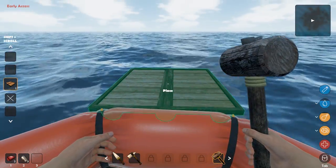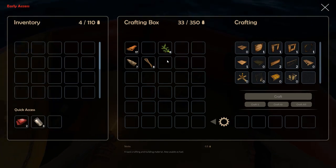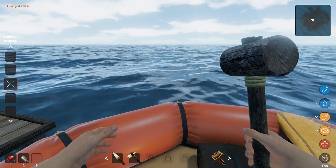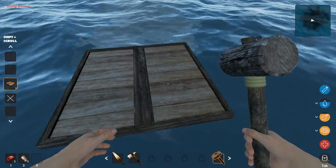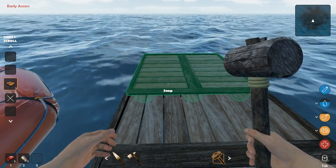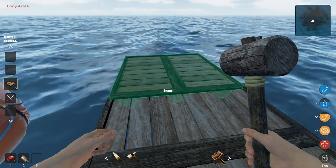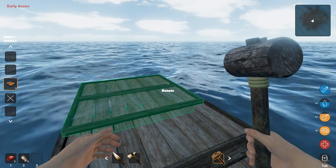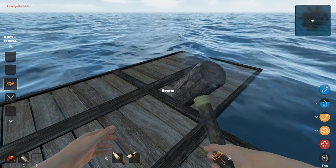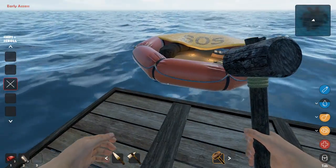We're going to place this down right there. First thing's down. We need a couple more sticks to make this, so I'm going to make a bunch and then we'll go from there. We've got what we need. I want to rotate this — there we go. Place, rotate, place. Looking good, baby. Now we've got a huge platform here.